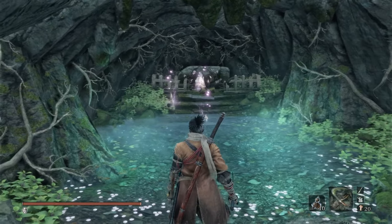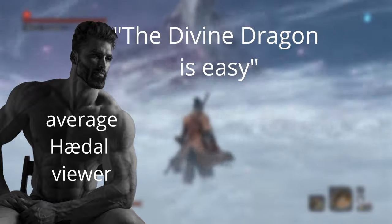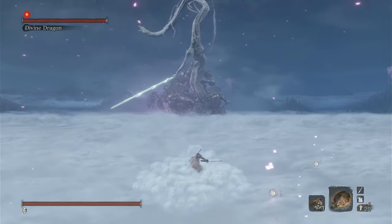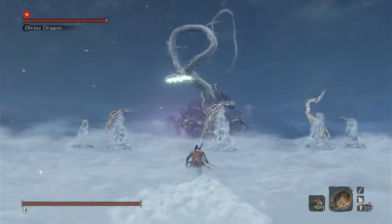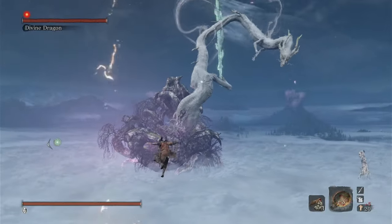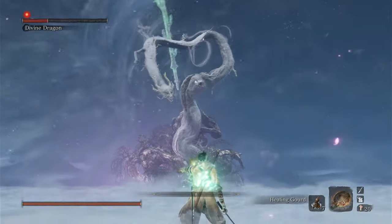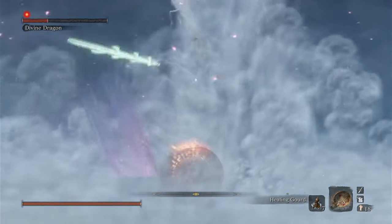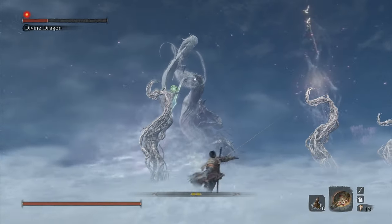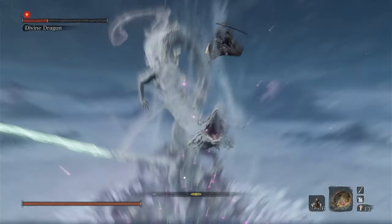Remember when I said that there were 3 bosses that concerned me? He is the third one. Oh, but Hadel, the Divine Dragon is easy. I know, I agree with you. He is easy to the point where I beat him on the first try during my first playthrough. He is made to have a lot of spectacle and very little challenge, and for that reason he doesn't even appear on the boss rush mode. What that means is that I don't have nearly as much practice with him as I have with every other boss. I lost my best run ever back in January to him, but that is not a mistake I am letting myself make again. This motherf***er is going down.